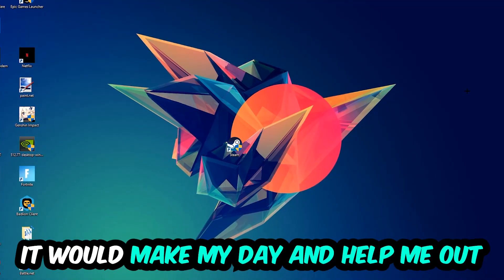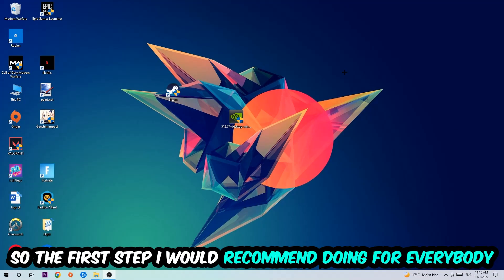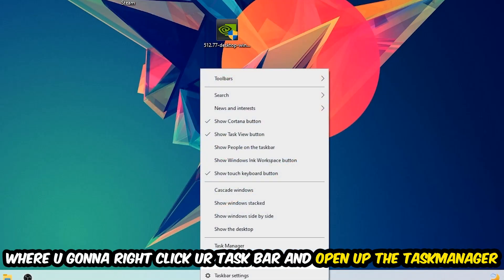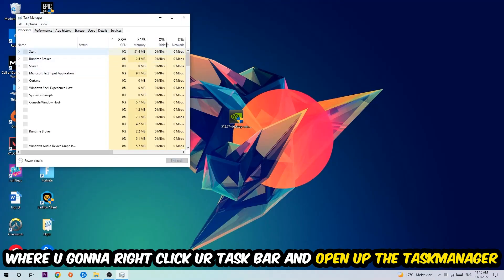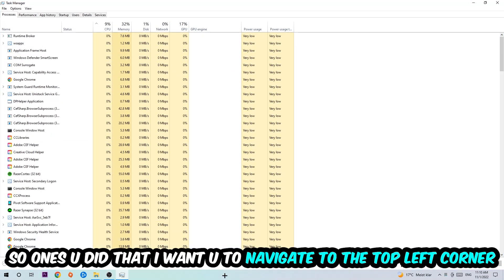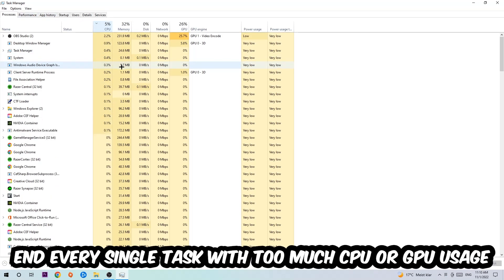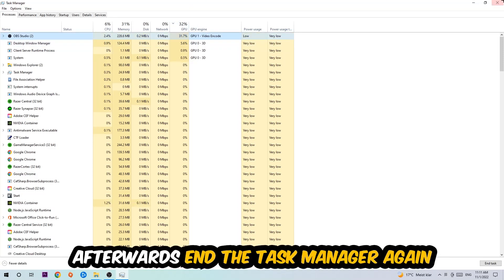The first step I recommend for everybody is to navigate to the very bottom of your screen, right-click your taskbar, and open up Task Manager. Once you've done that, navigate to the top left corner, click on Processes, then click CPU. End every single task that is currently using too much CPU or GPU usage.